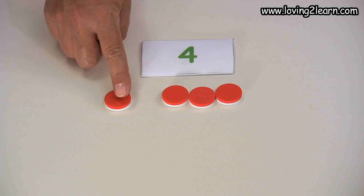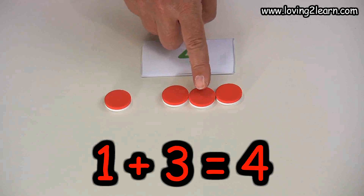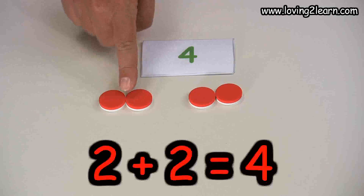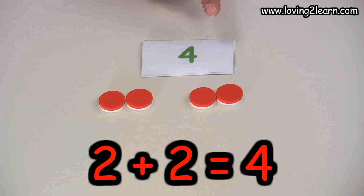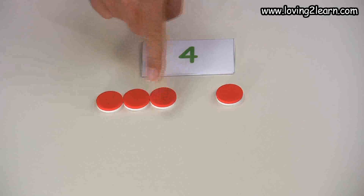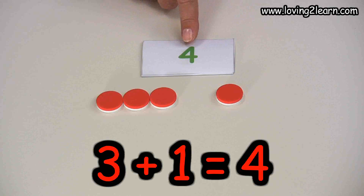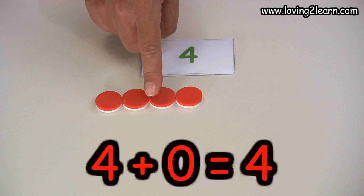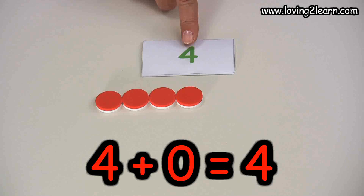Help me out — one plus three equals four. Two plus two equals four. Three plus one equals four. Four plus zero equals four. Excellent job.